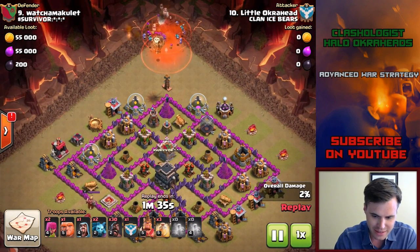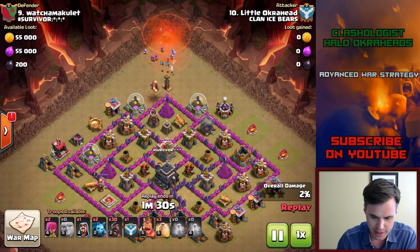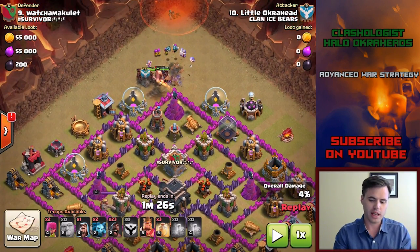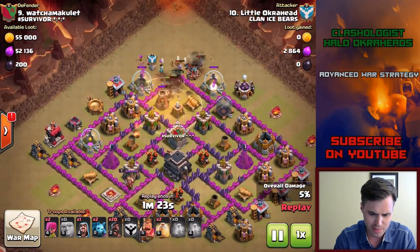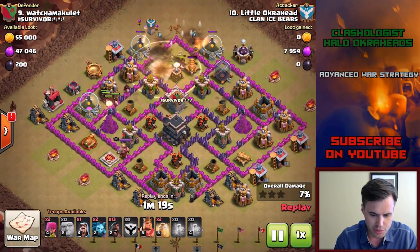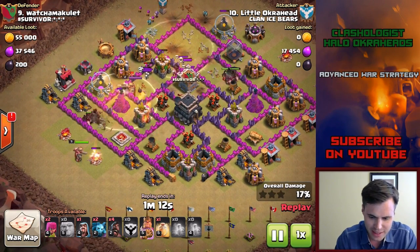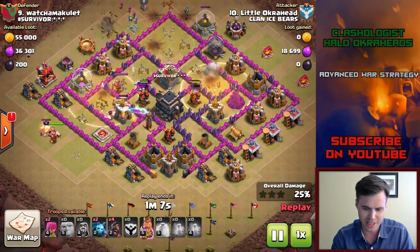Now, what I like to do on these attacks, I like to bring minions and some wizards and archers to clear out the clan castle. I put the clan castle hogs first on purpose. You always want to get those down immediately, and I put the heal spell down because there was a bomb tower. Look how I'm trickling in my hogs — I'm doing it systematically, and I put the king on the enemy king side as well, just to help out the hogs a bit. Then the final heal spell I put on the wizard tower.